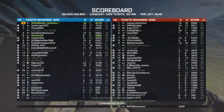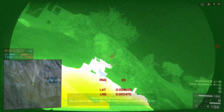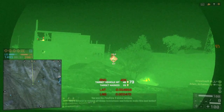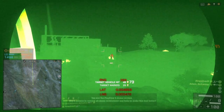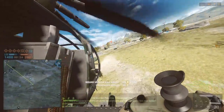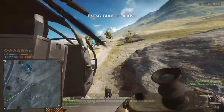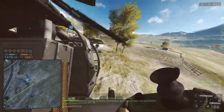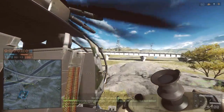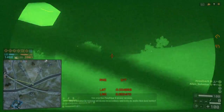And Pedro is close behind me, because we are getting just so many points from squad vehicle assists. I'm locking onto a tank north of F. Now let's go for something more important. And Pedro got him.